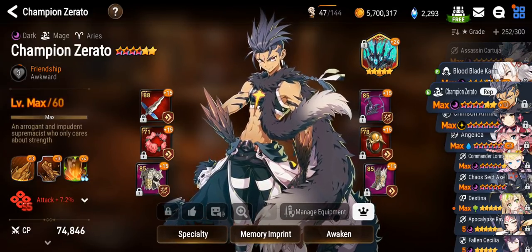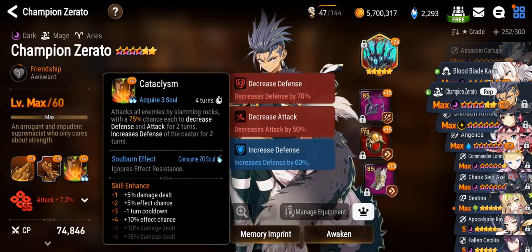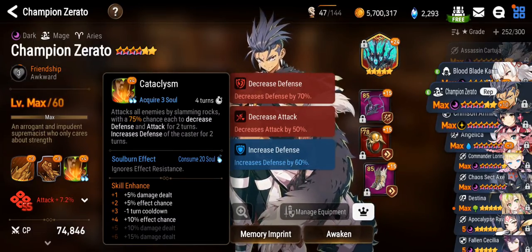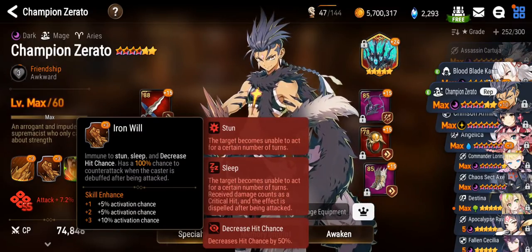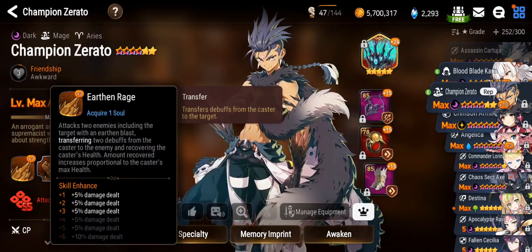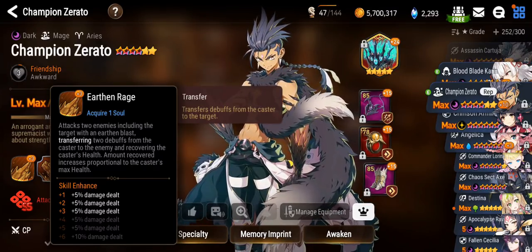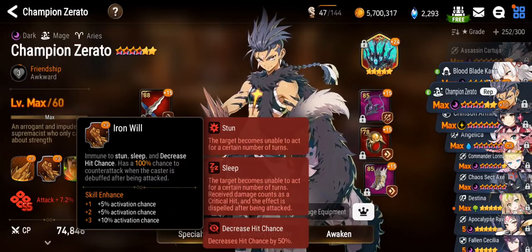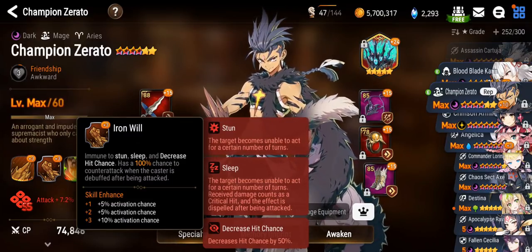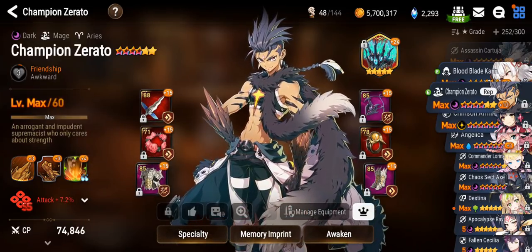Champion Serato just got buffed this patch, and I feel like Smilegate really did well with his buffs. They basically made him better at what he's supposed to do, which is getting debuffed and transferring the debuffs onto the enemy. His first skill now transfers two debuffs to two different enemies when he counterattacks and when he gets a debuff — which is amazing. He's going to be really good versus units like Dessy and Seaside Bellona because they apply multiple debuffs.